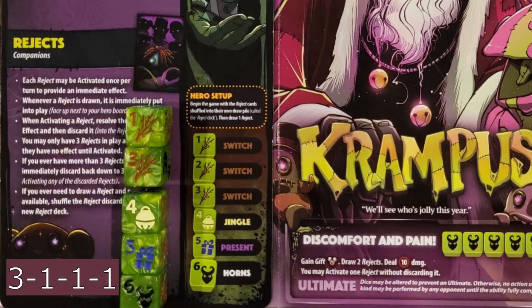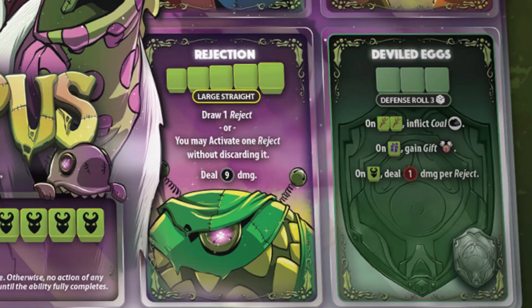Krampus has a 3-1-1 dice face layout, which makes some of his abilities hard to roll for. His base defense does not prevent any damage, so if you have the opportunity, try to get it upgraded early. Krampus' reject deck really makes him stand out from the other Dice Throne characters. I really like this mechanism they added in that last box. In order to get the most out of him, you'll really need to manage your hand and shuffle the discards at the right time. His gameplay is completely different to the other characters I usually go for, but honestly I love all the thematic choices put into this character. And if you get the timing right, those rejects bring discomfort and pain.